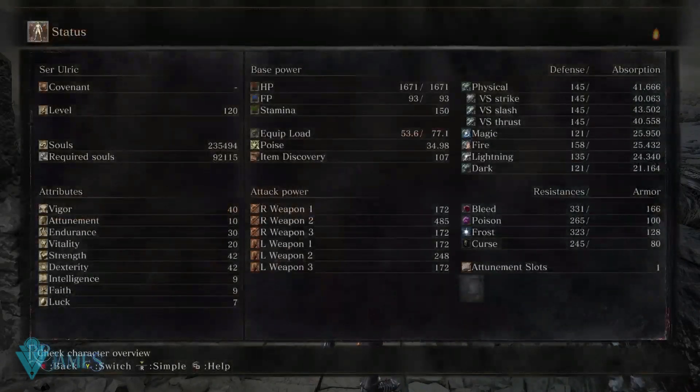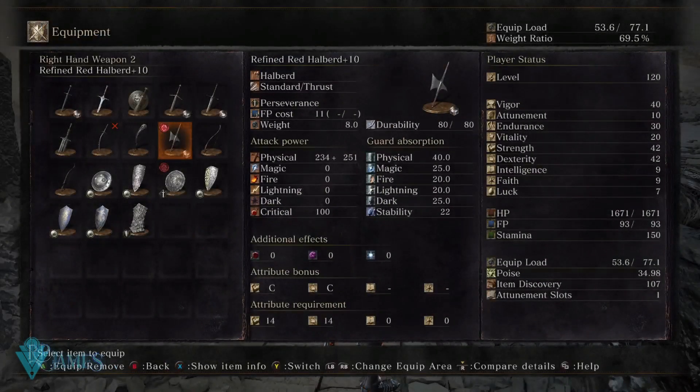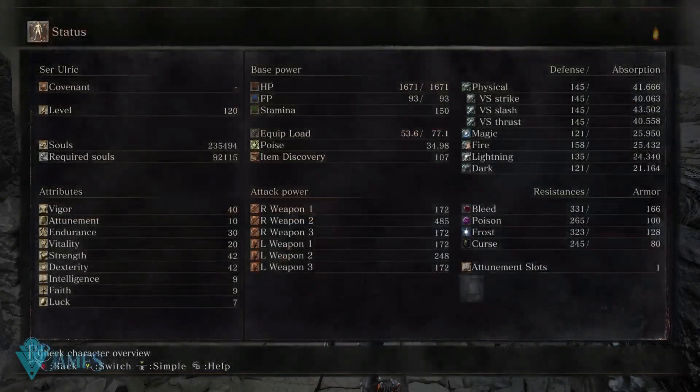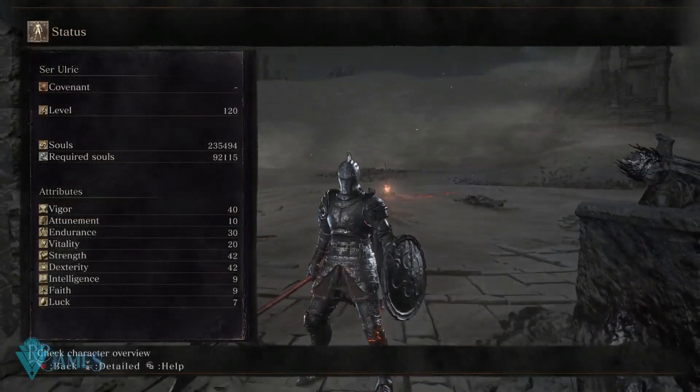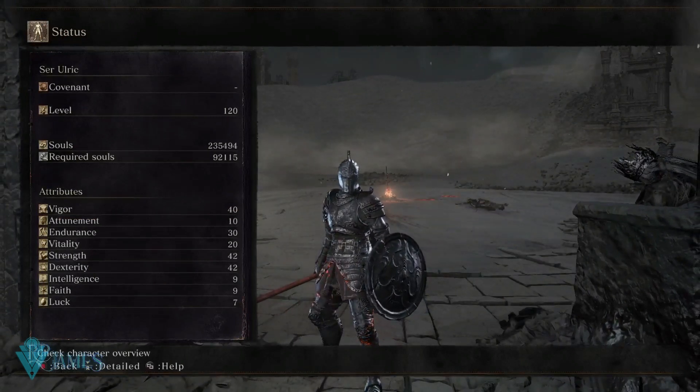Let's start at the bottom and go through the stats for a quality build. What is a quality build? A quality build essentially means that your base weapon scales its damage based on strength and dexterity — those are your main damage scaling attributes.